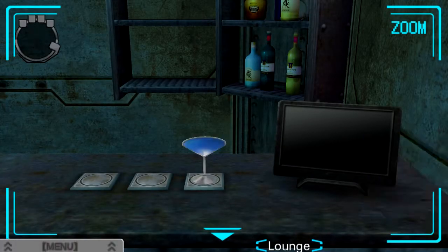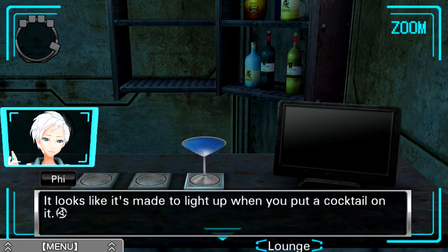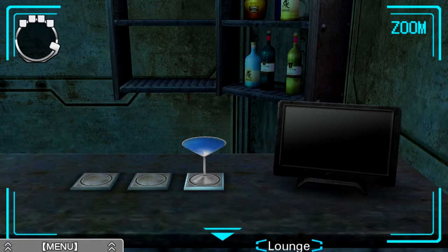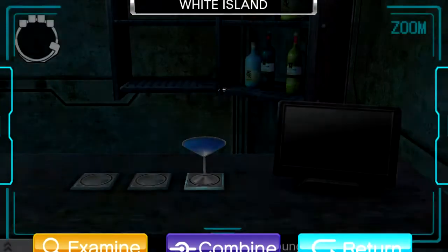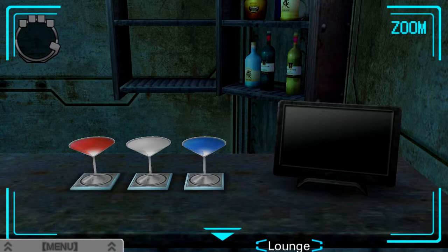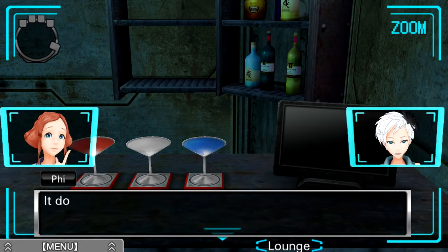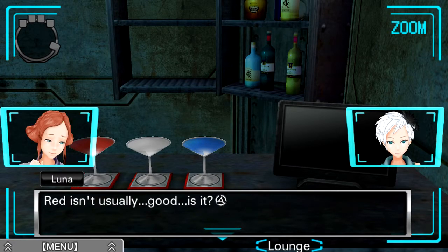I've got the blue here — we can just place that there. Hey, this thing lit up! It looks like it's made to light up when you put a cocktail on it. Let's try putting some on other coasters. White's going to go in the middle, so we'll do that. And then lastly, red is going to go on the left. Moment of truth — the coasters are red. It doesn't seem like anything else is happening. Red isn't usually good, is it? Do you think we did something wrong?